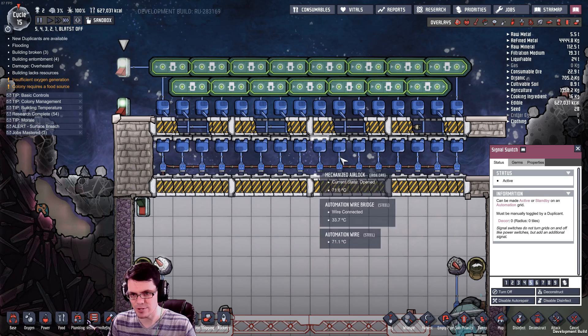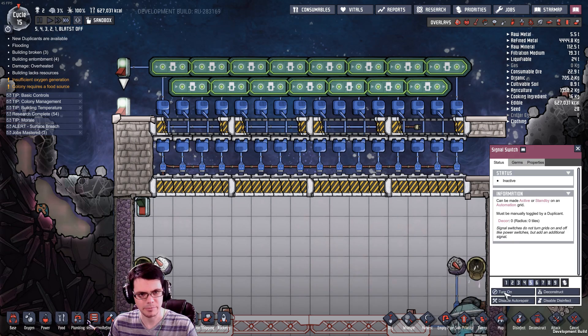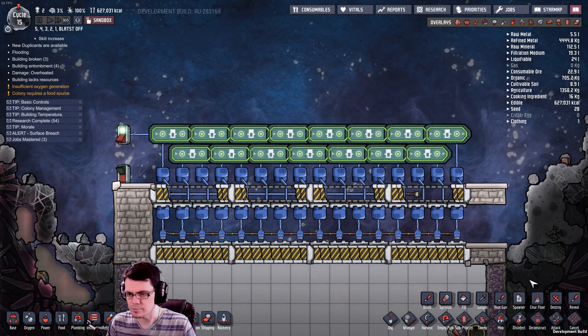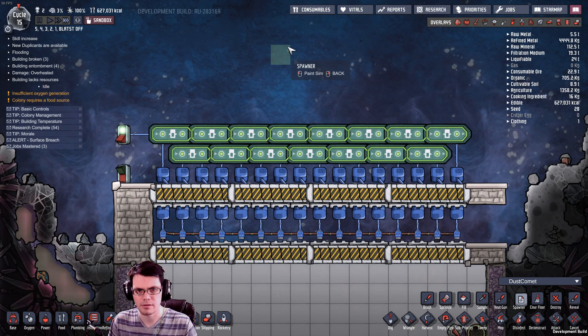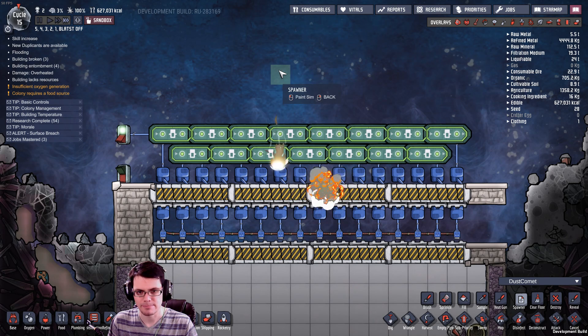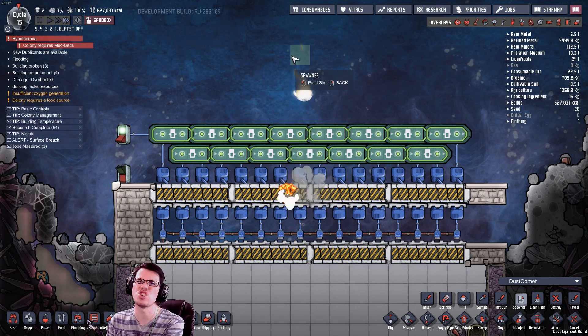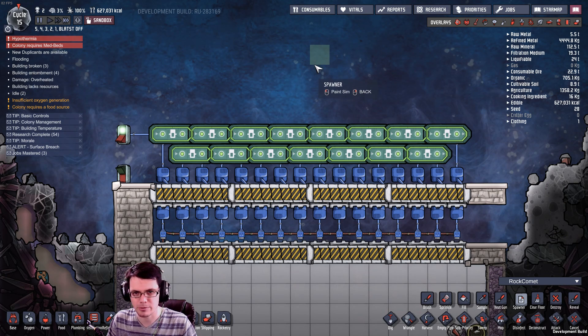I'm going to take all of these and put them down to one second. Let me close the top doors - and you guys are telling me I can spawn meteors with the paintbrush spawning tool. Iron Comet, Rock Comet, Dust Comet. I need something a little bit bigger - how about a Rock Comet? Now we're talking!